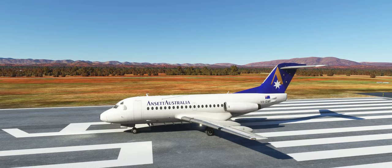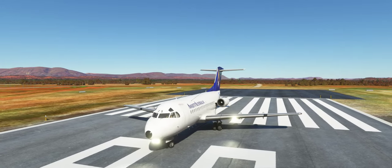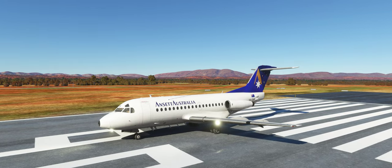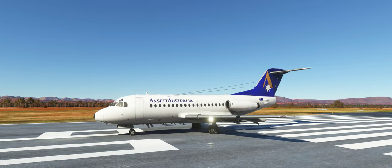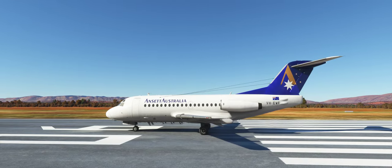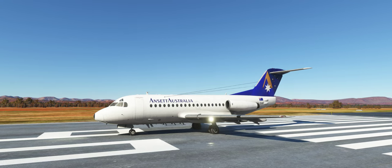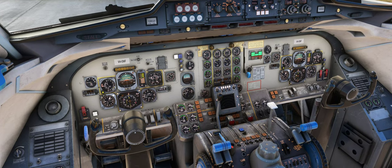Good day everybody! This is the F28 from Just Flight — absolutely beautiful. We're in Australia here, Paraburdoo or something in the north — it's a free airport, a very good one. It's a mining town anyway. This is the best aircraft in Flight Simulator — Microsoft Flight Simulator — behind the DC-6 of course. Amazing, so let's get right into it. Look at this thing, absolutely beautiful.